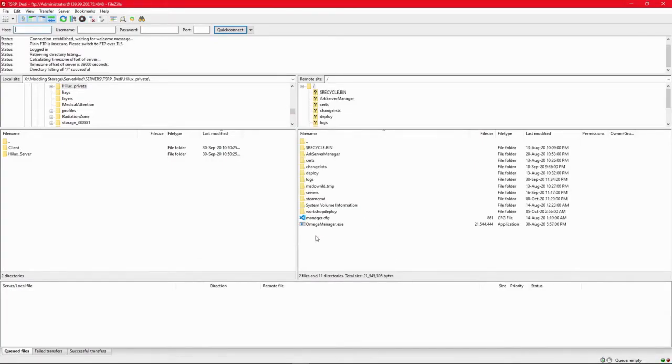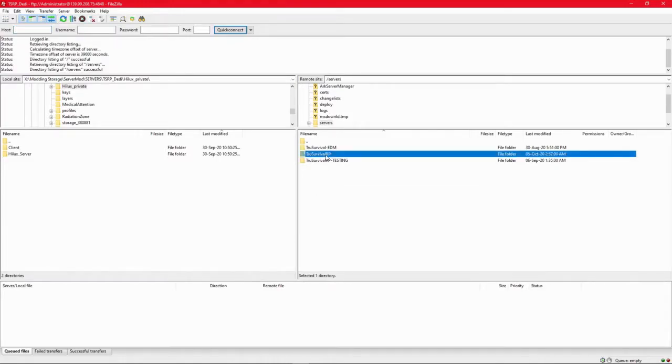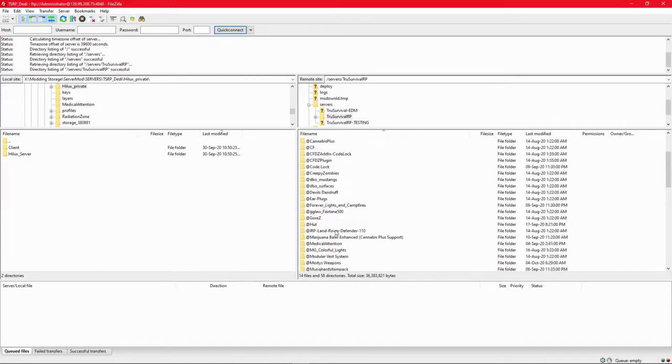Now, what you need to do is access the root folder of your Omega Manager. You'll know you're in the root folder because the Omega Manager executable will be in that folder. Then what we do is click on Servers and access the server you wish to manipulate.